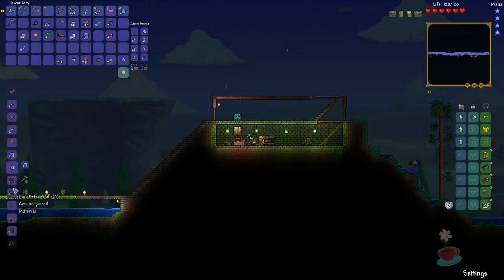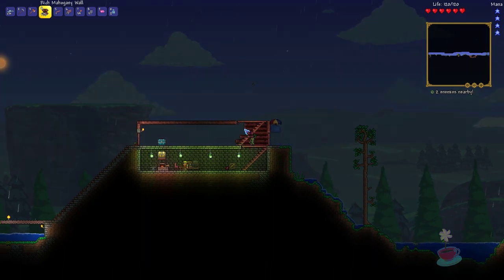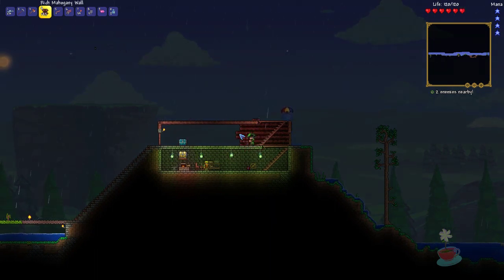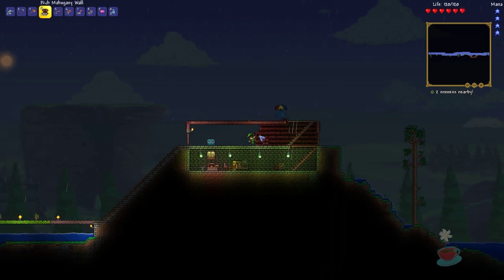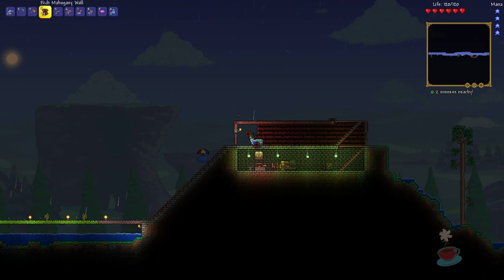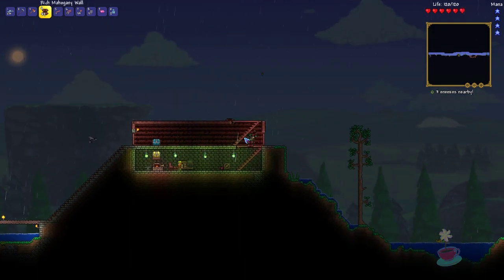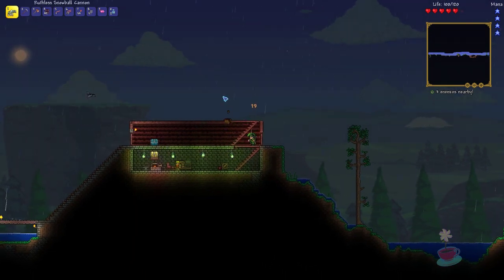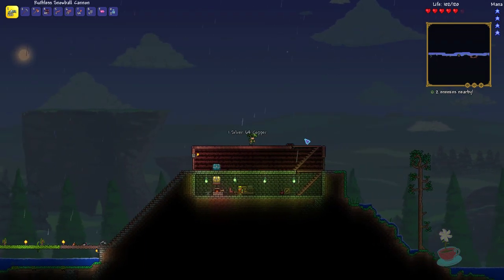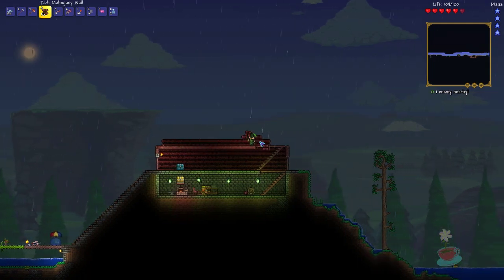I need to make mahogany walls. I'm not sure how much I need, although I probably need a lot because I'm going to be making the rest of this house out of mahogany, probably — at least everything above ground. I don't know what I was expecting with mahogany, but I thought it was going to be more of a tropical or swampy kind of look to it. But this kind of looks like a generic log cabin — something the Boreal wood should look like, probably. But it doesn't look terrible or anything, just nothing special.